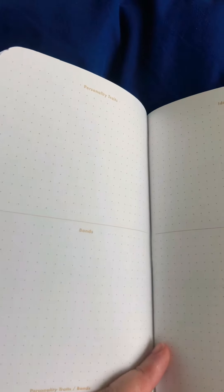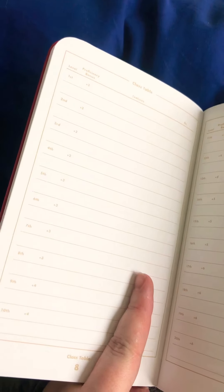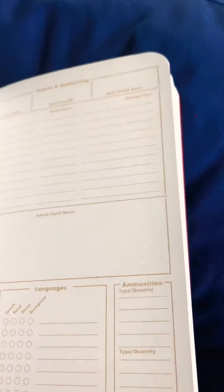Race details, ancestry details, all of your bonds, ideals, flaws, any class details, etc. that you want to write down. And then it has a class table so you can record all of that stuff so you don't have to go back and look. I imagine it would be really satisfying to fill this in as your character levels up.